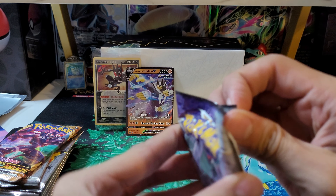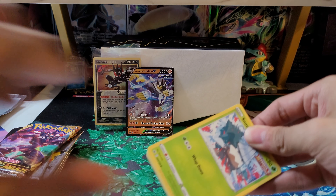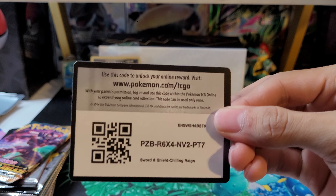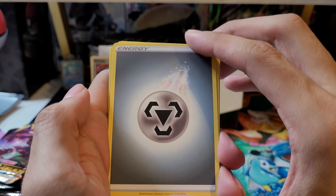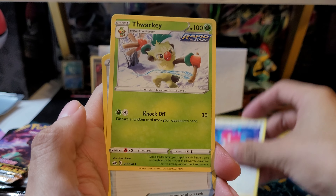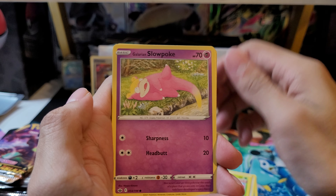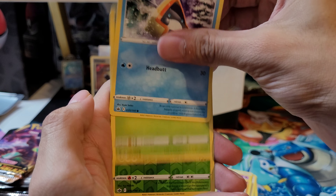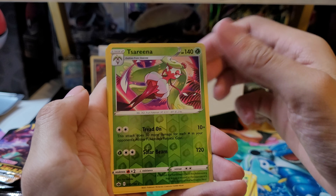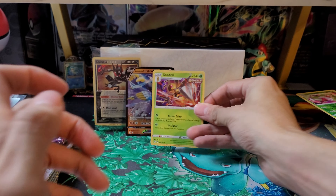On to Chilling Reign. Here is the code card. We have Steel Type Energy, Porygon 2, Dracky, Echoing Horn, Snover, Galarian Slowpoke, Crabrawler, Snorunt, Weedle, Serena Reverse which is a rare, and a Beedrill holo. Alright, not bad — so we get a second hit.